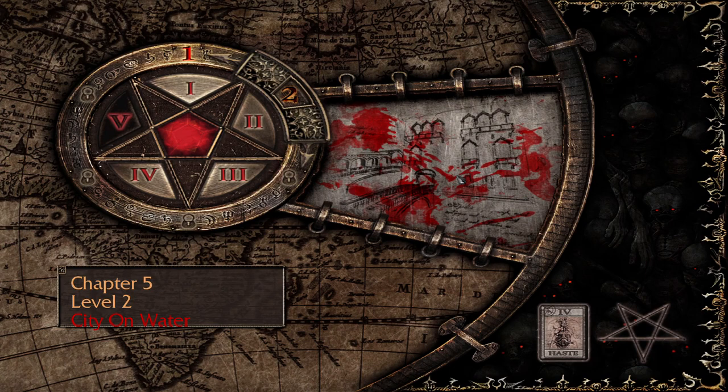Hey everyone, welcome back to Painkiller Reload. We are on level two, City on Water. This level is probably one of the most memorable, at least in my opinion, for the original game. It's based off of Venice — there's a lot of locations and buildings here made after real buildings you would find in the heart of Venice, which is super nice. That bridge in the thumbnail is a well-known bridge that connects two parts of the city, and there is Saint Mark's Church or Cathedral.